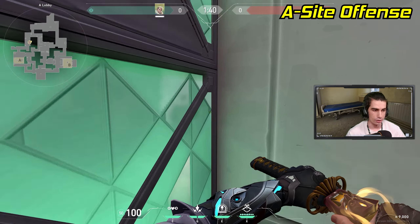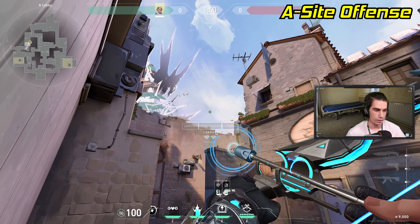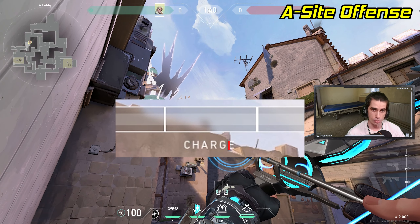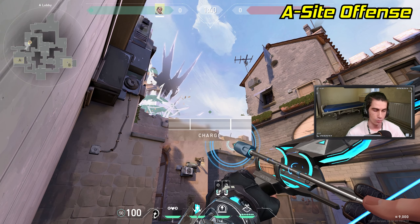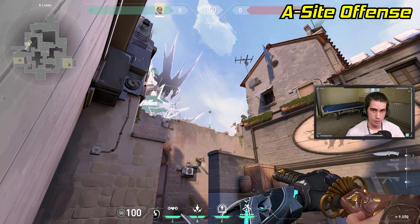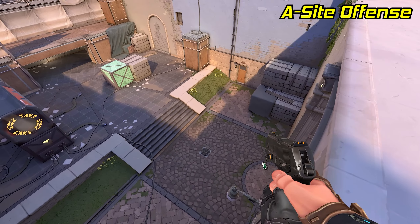For a different lineup, stand right in the corner of this box in A main as soon as the round starts. Pull out your arrow and line up the letter E in the word charge under your charge bar, right alongside this line in the wall. Now just do a one charge arrow and it'll land right on this pillar above the wall of A site and reveal most of site.